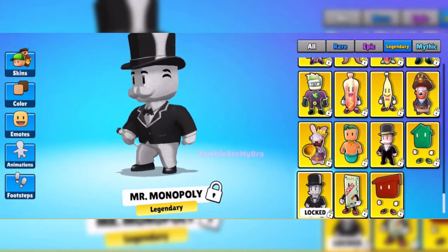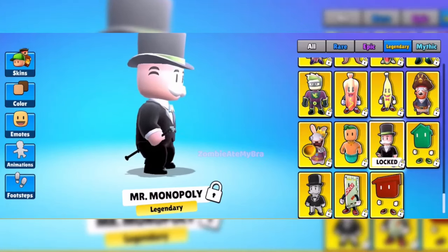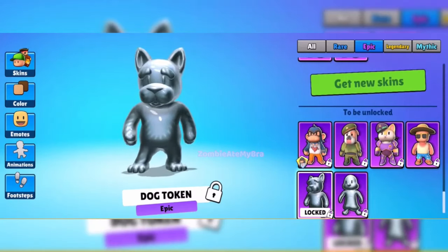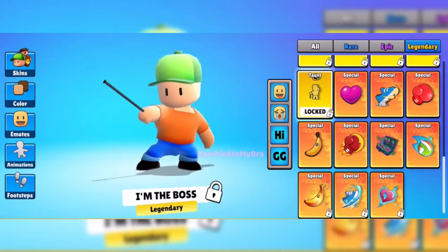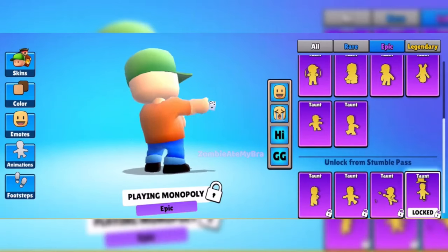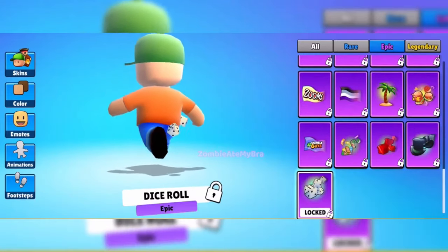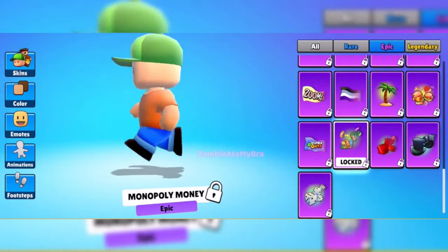We have Mr. Monopoly — the actual original version of Mr. Monopoly as well. You're going to have the house, and another version of Mr. Monopoly. We're going to have Earl as well, which is not part of the Monopoly collab but is one of the other skins coming out. We're going to have the Penguin token and the Dog token, both part of the Monopoly collaboration. For emotes, we have the I'm the Boss emote, UFO Abduction, Playing Monopoly emote which is epic, Share the Wealth, Dice Roll, Houses and Hotels, Hats, and Monopoly Money.